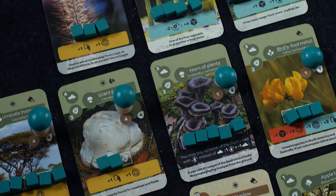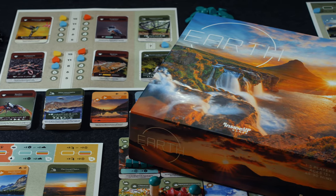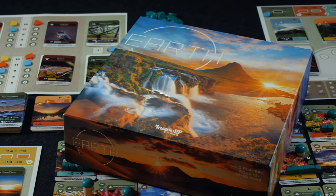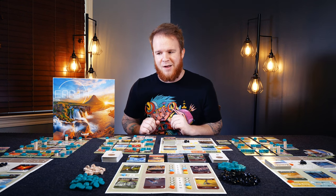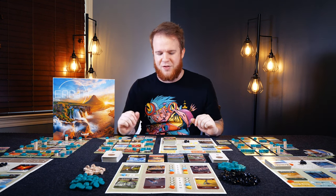I am working with a prototype copy here, so do make sure to double-check your rulebook and iconography and card types, just to make sure that if there have been changes between this video and when you're getting your game, you can catch any of those. But in about 10 minutes, I should be able to get you up and running with Earth.